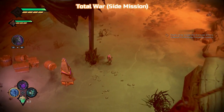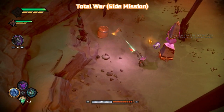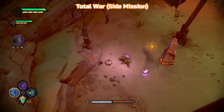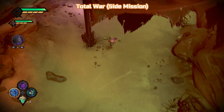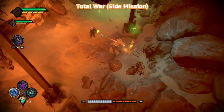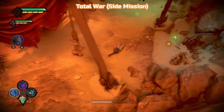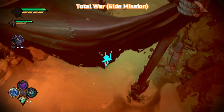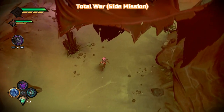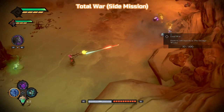Here we go. Unlike the previous two missions, unfortunately this one is a big open area. Collectible-wise it's a bit more of a pain — everything's more spread out. What we're going to do here to start with is Total War, the break 100 barrels side mission. If you head back towards the screen, you're going to find a few barrels and things down there. Make sure to get those and just keep getting them as you go.